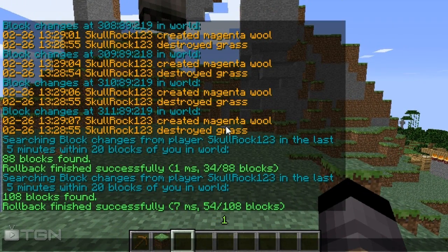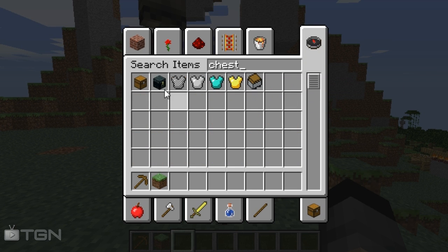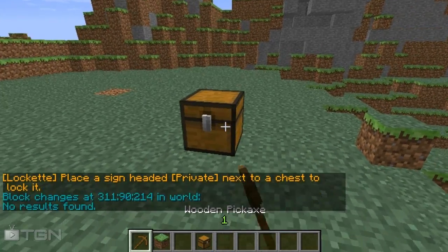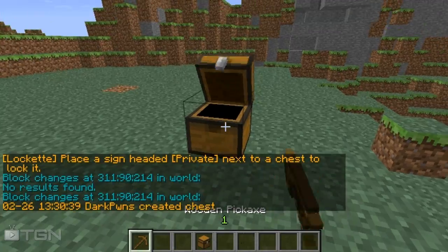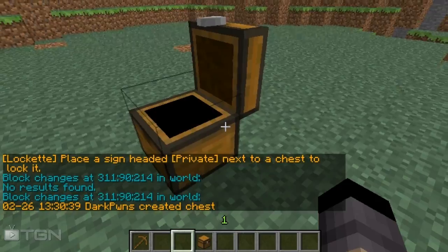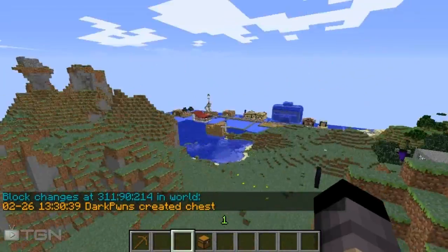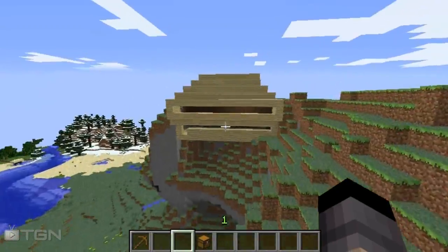You can do a lot more stuff - like if you just give me a chest. You can see I created a chest. So basically this is a good plugin to remove griefers. Yeah, to remove griefers - just like if a griefer would do something like this.